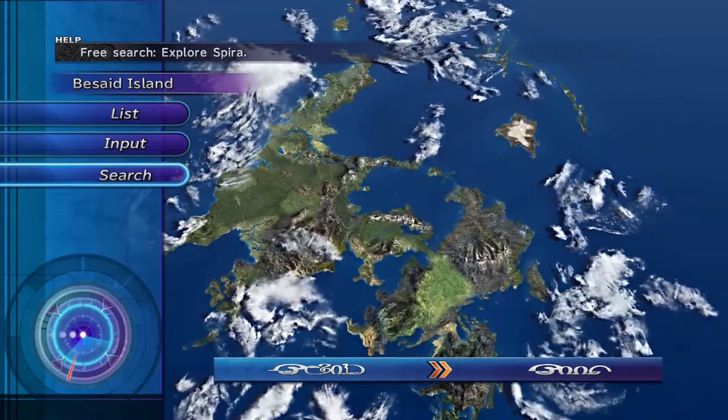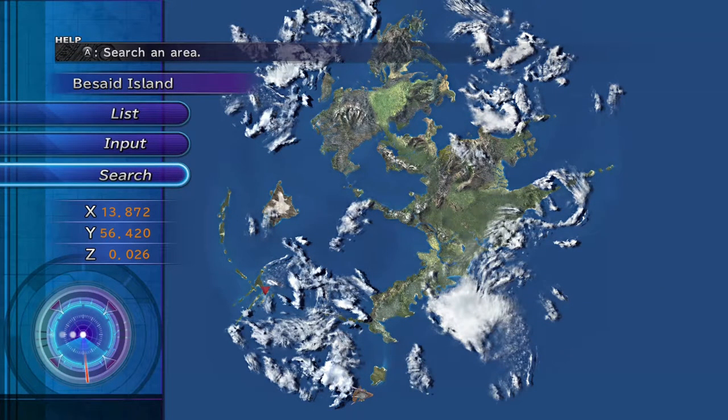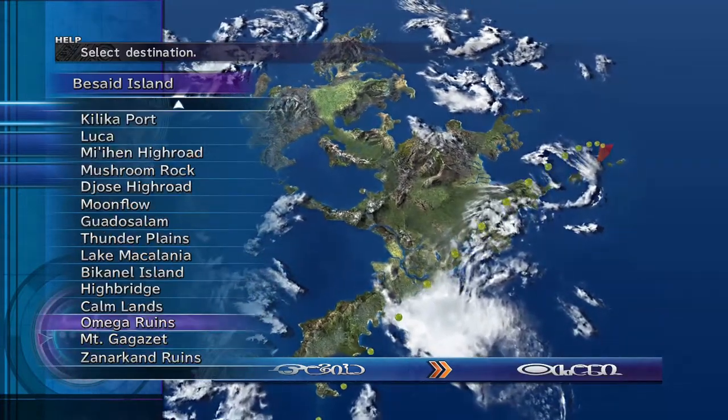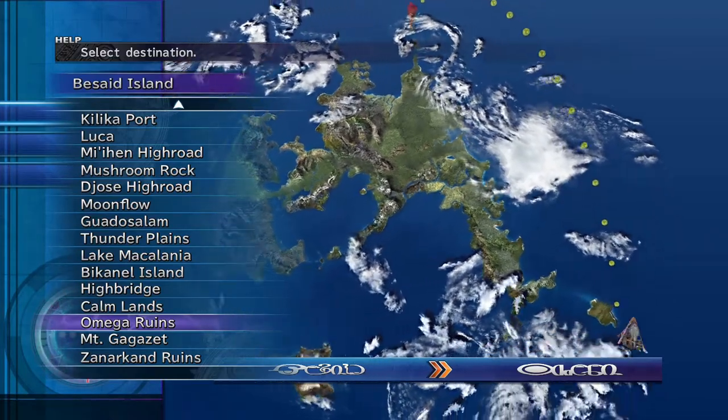Let's go back to search. The second location I already have is Omega Ruins. Your Omega Ruins are going to be over here at X69 and Y33, right in this location by the very top of this cloud. I'll show that quickly — you can see it's right where that pointer is.